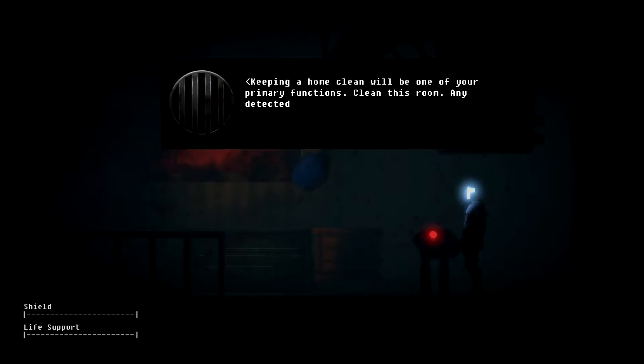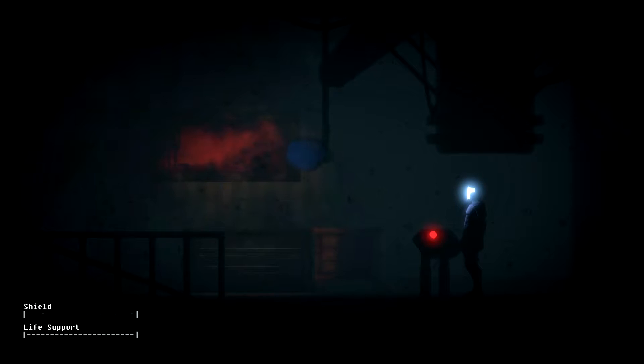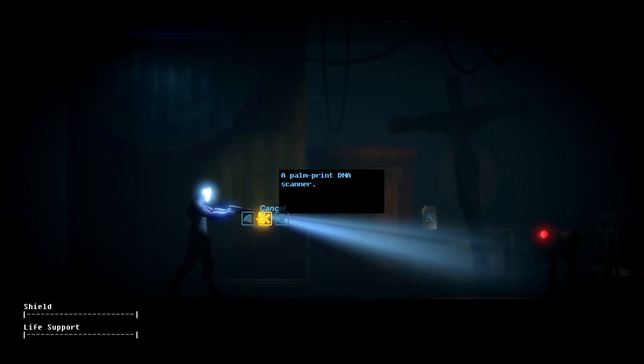Keeping a home clean will be one of your primary functions. Clean this room. Any detected dust will result in termination. I have completed the task. Evaluating. No dust detected. I can breathe again. Get to the kitchen, droid. Validated. Merit point awarded. Alright, so there's one merit point. I think we need eight if I remember correctly.